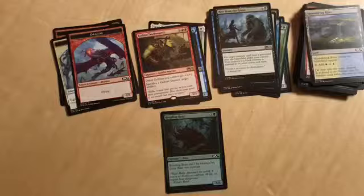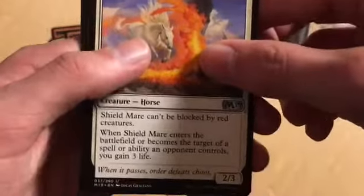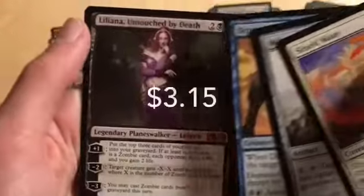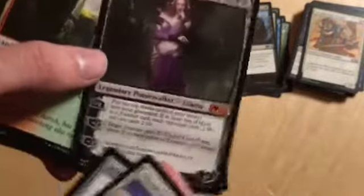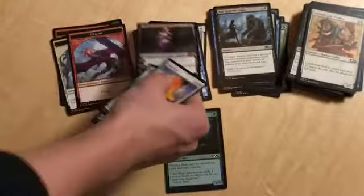Last pack of the day. We've got Tezzeret on it — I'd love to pull a Tezzeret. I'd love to pull any of the planeswalkers. I think the only planeswalker I've pulled out of this set is Vivian Reed. We've got a Shield Mare, a Millstone, Departed Deckhand, and the rare is Liliana Untouched by Death. Oh my god, I am a prophet. I said I would love to get a planeswalker and look at what we got — it's a Liliana! So that's pretty sick.